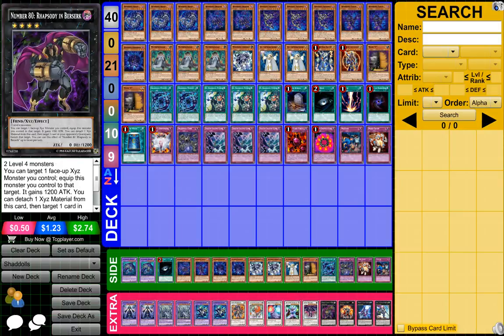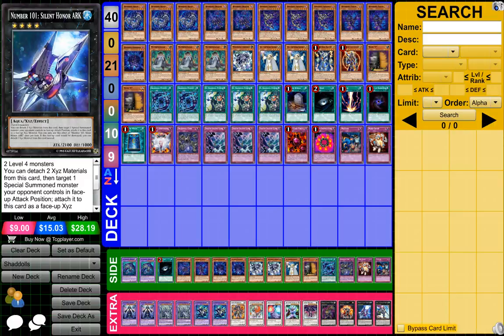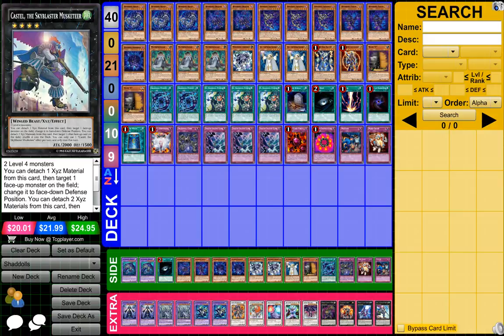1 Number 80 Ra-Ru-P in the Bursan, then we have 1 Lavalval Inix if I said that right, 1-101 Silent Honor Arc, and then 1 Castell.